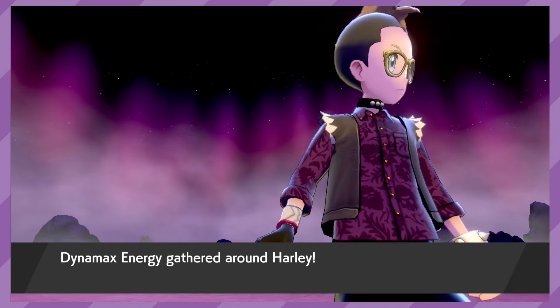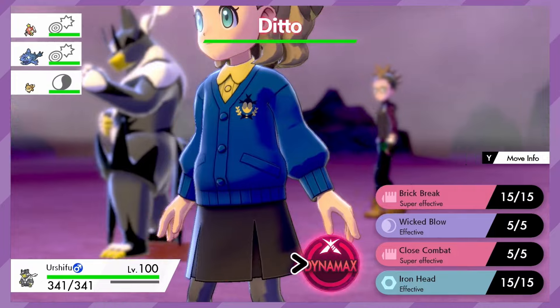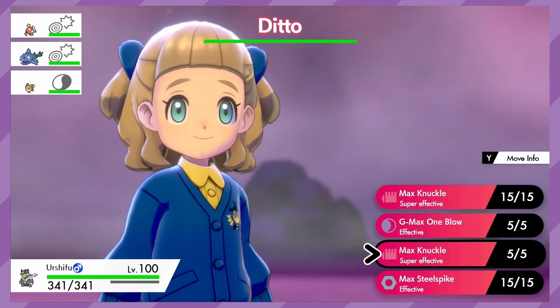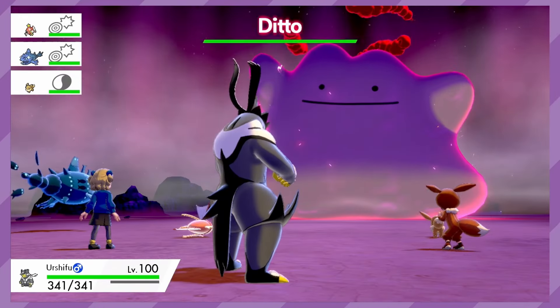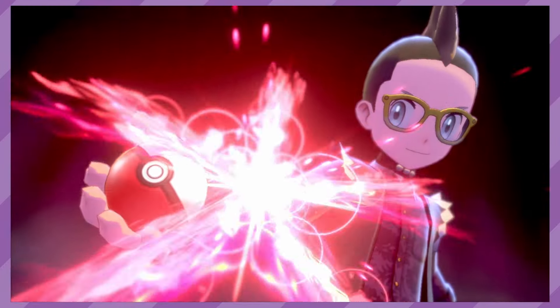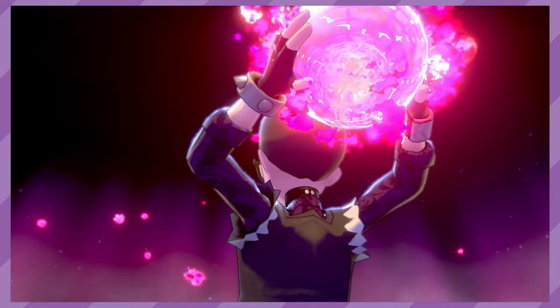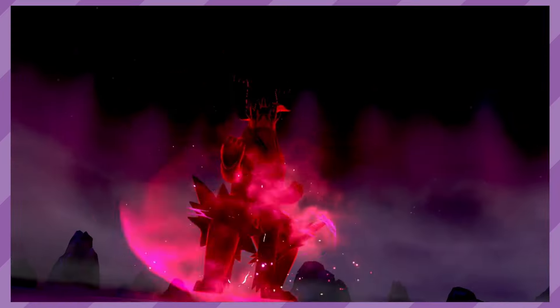Gigantamax is a special form of Dynamax that grants the Pokemon a new appearance as well as a signature max move. Now not every Pokemon can Gigantamax — in fact there are only 33 total Gigantamax forms, and just one existing isn't enough for a Pokemon to be capable of Gigantamaxing. To Gigantamax, a Pokemon needs to have the Gigantamax factor in order to be able to achieve the form change.